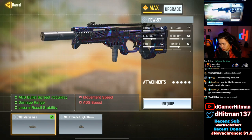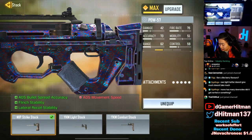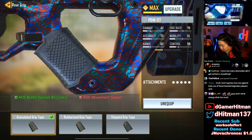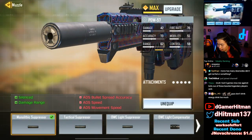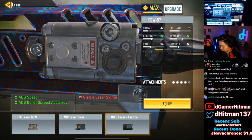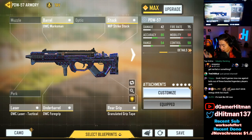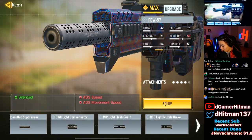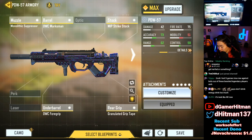Every attachment has either lateral recoil control or ADS spread accuracy — except the Monolithic. With the Monolithic you get damage but you lose ADS spread accuracy and ADS speed. If you want a better build, you'd swap the Monolithic for a laser sight and it would be insane — a lot better. But we're making the slowest mobility build, which turned into a laser beam, and with the Monolithic it was really good.